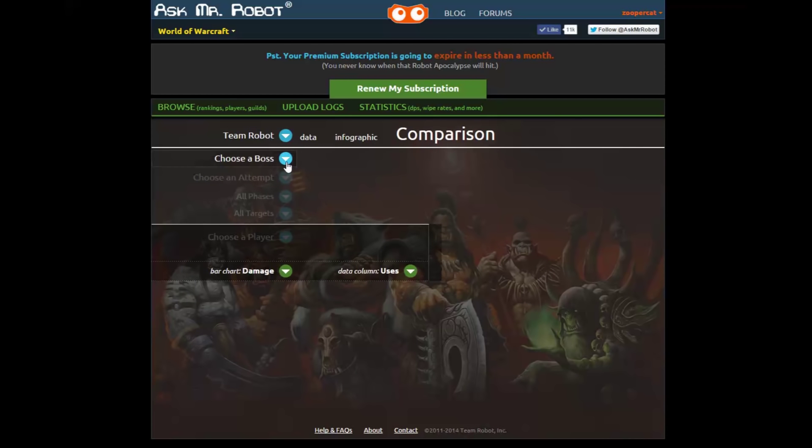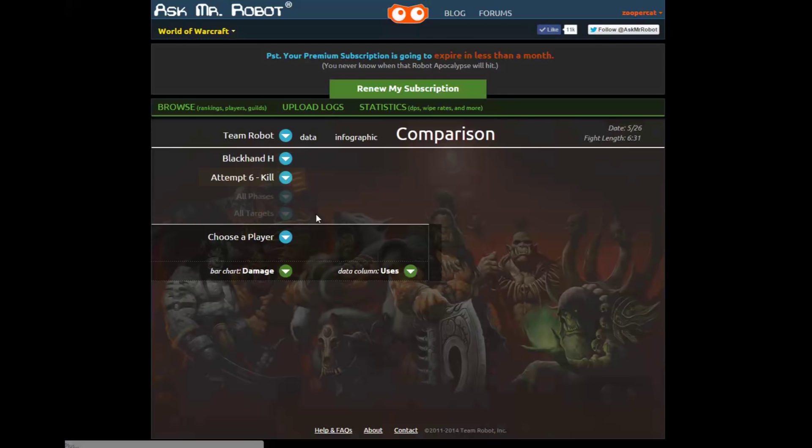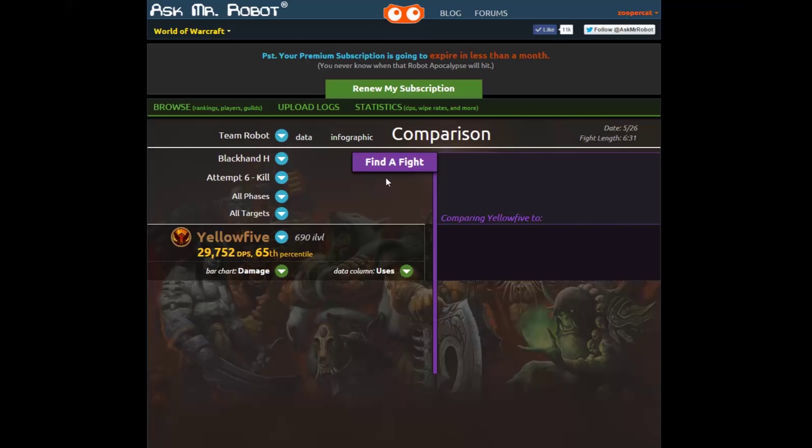Now we just have to set up a couple of things. You have to choose a boss and if there was a kill that attempt is automatically selected by default, although you can switch between them. You also have to choose a player and I'm going to choose Yellow 5. Now I'm going to click this big purple button and once I do that Mr. Robot will find the best logs to compare Yellow 5 to, taking into account his gear, the fight length, set bonuses, trinket quality, legendary progress, and a few other things.